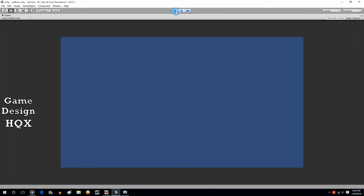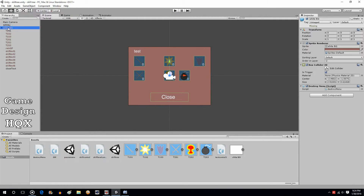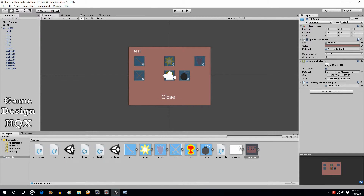There we go. So now that we've made that change, just drag and drop the whole thing by grabbing the parent, drag it into your asset area. It is now a prefab. So now we're going to go into our pause menu.